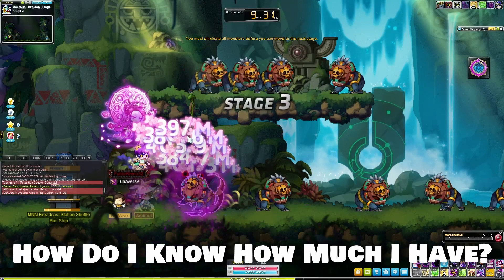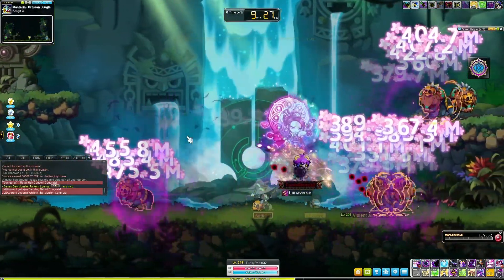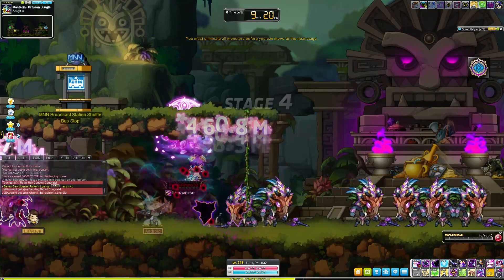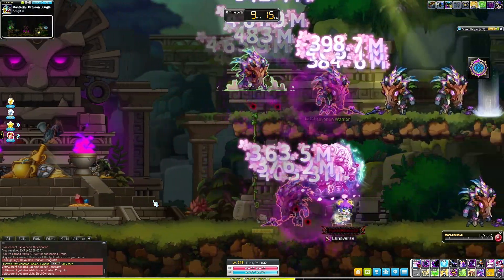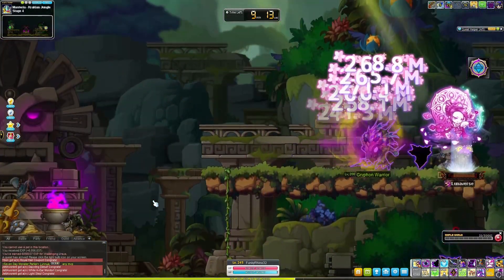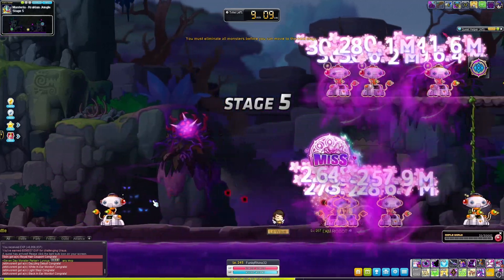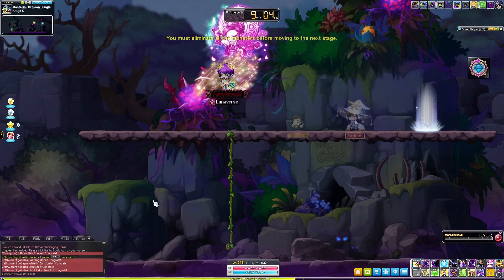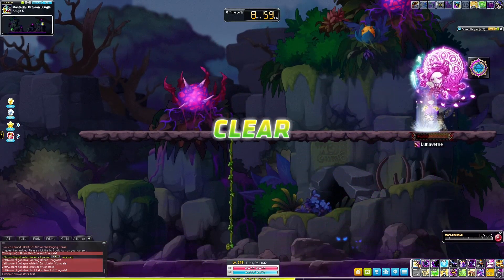Now that we know how to calculate our damage reduction based on Ignore Defense, we also want to be able to calculate how much Ignore Defense we actually have. Have you ever noticed that when you add 15% Ignore Defense to your stats, it doesn't actually add 15%? Well that's actually on purpose. When calculating new sources of Ignore Defense, MapleStory uses a multiplicative formula that gives you diminishing returns to make sure that you don't raise it too fast and gain the ability to kill bosses that are too high for you too fast.